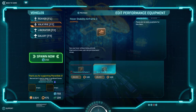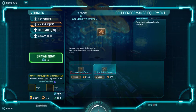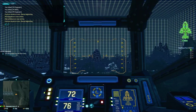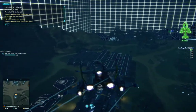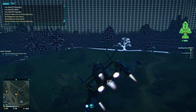Here's Evasiveness, Air, and Hover Stability. I'm going to go with Hover Stability on this one — I'll go ahead and deploy. So you see this one controls a little differently — I've got the Hover Stability, so it's controlling differently because of that.